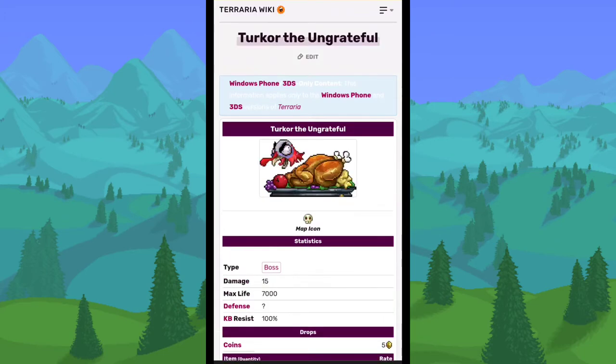The final removed boss is Turkor the Ungrateful. Like Lepus, this boss was only on the mobile and 3DS versions, so not many people have fought him. He was his own event exclusive boss — you could only summon him during Thanksgiving. To spawn him in, you would defeat enemies and they would drop Cursed Stuffing, which you'd use to spawn him. He only did 15 damage, had 7,000 health, and his defense is unknown. He was removed in the 1.3 update.